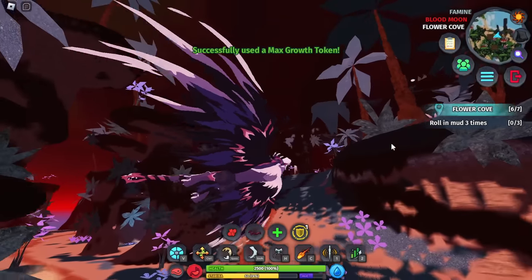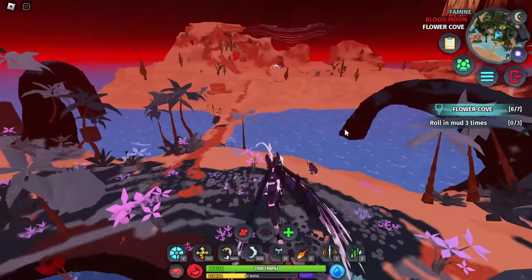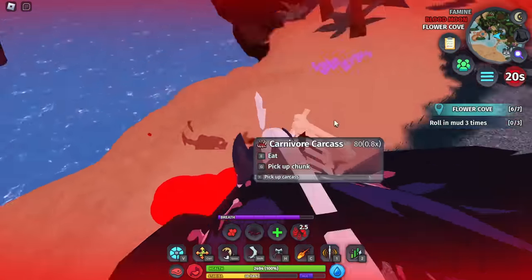I've used the Max Growth Token and there's actually a Blood Moon in this server, so this is the perfect chance — I want to kill something big. There's a Lasisius — this isn't a big kill but I'm going to kill him anyway. I'm an elder now! I see something big, I don't know if I could do it. Oh, there's an invisible one — it's a Fanteris! Wait, why did they all die? I don't know — it's one of the mysteries of the Blood Moon.